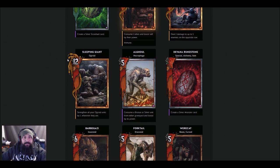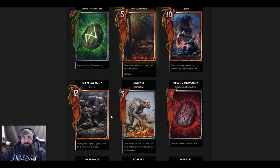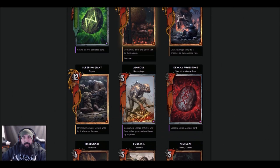Sleeping Giant — 12 strength, strengthen all Augroids by one wherever they are. He's like a Full Test for Augroids. But how many Augroids are you going to fit in the deck? If anyone's going to get played, it's going to be Old Speartip. I don't know about Sleeping Giant.